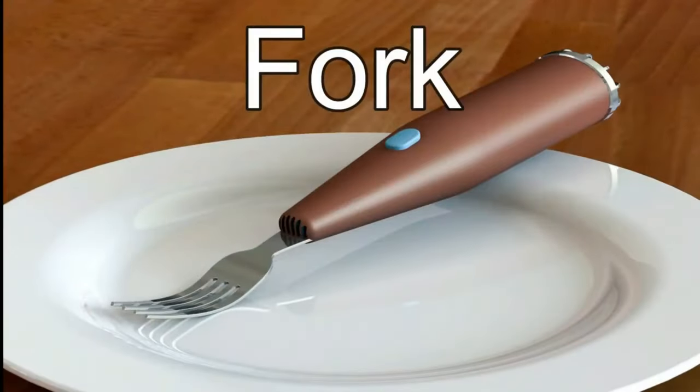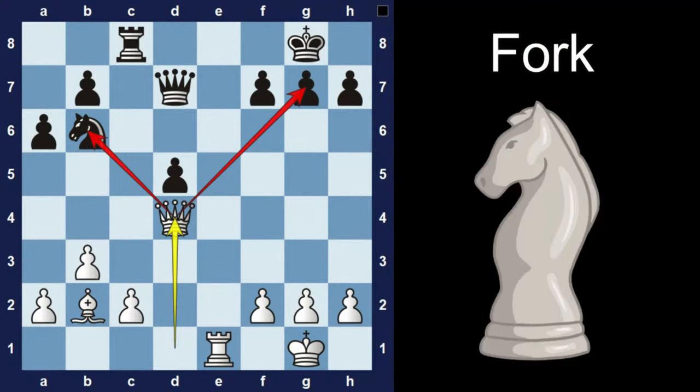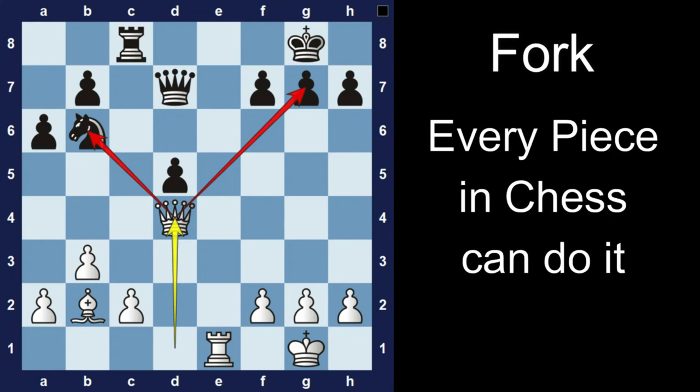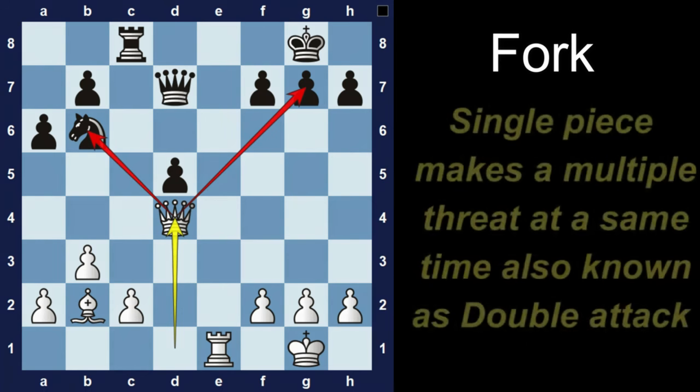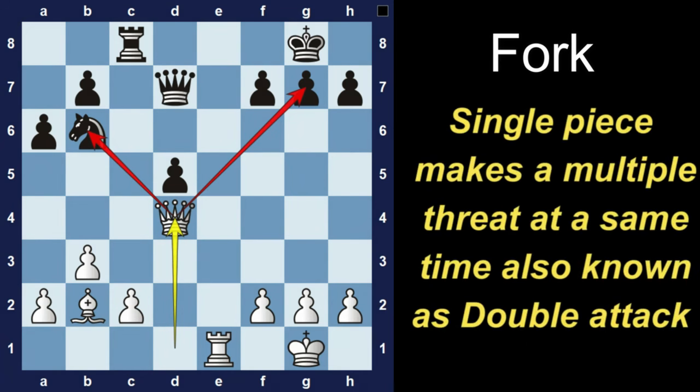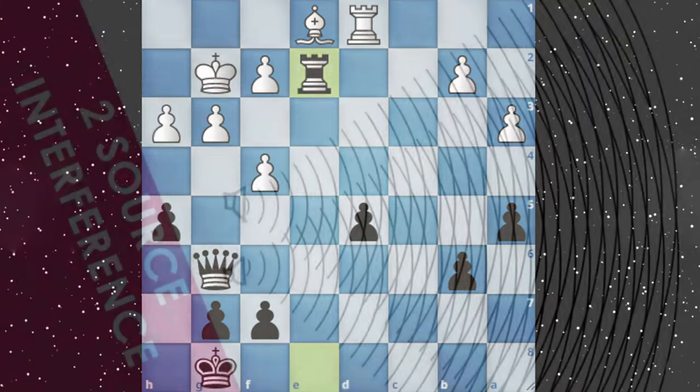Let's talk about many players' favorite — the fork. Many players have the misconception that a fork can only be made by a knight, but the truth is every piece in chess can do a fork, even including the king. A fork means a single piece makes a move which creates multiple threats at the same time, also referred to as a double attack. Here, black played knight to f4, which creates a double attack on the white king and queen, and the only way is to capture with the e-pawn, which eventually gives you a queen.